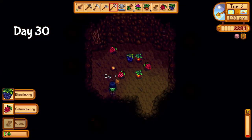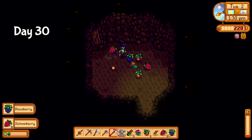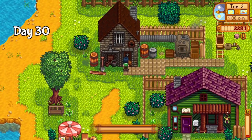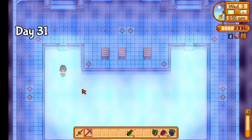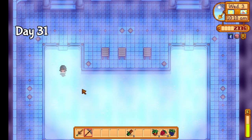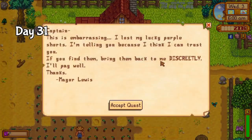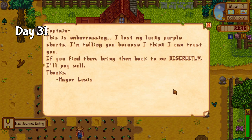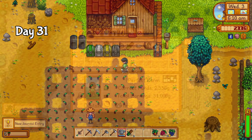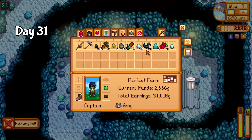I finally remembered to check the bat cave which was full to bursting, and afterwards decided I should upgrade my pick. Unfortunately, Clint locked up the second I got to his door. On day 31 there was a massive rockslide in the night, seemingly out of nowhere, and now I have the solution to my energy problem. The spa is a location that always unlocks on the third of summer and allows you to quickly restore energy by standing still in the water. Also, it would appear Linus lost his shorts. With renewed energy from the spa, I started into the mines and got to floor 60.